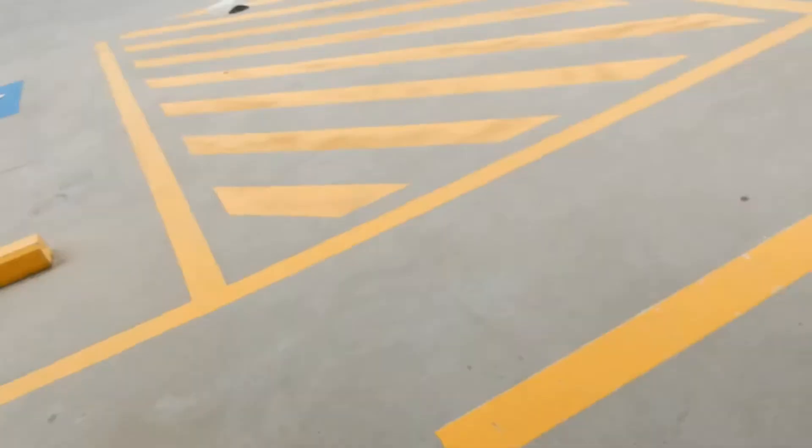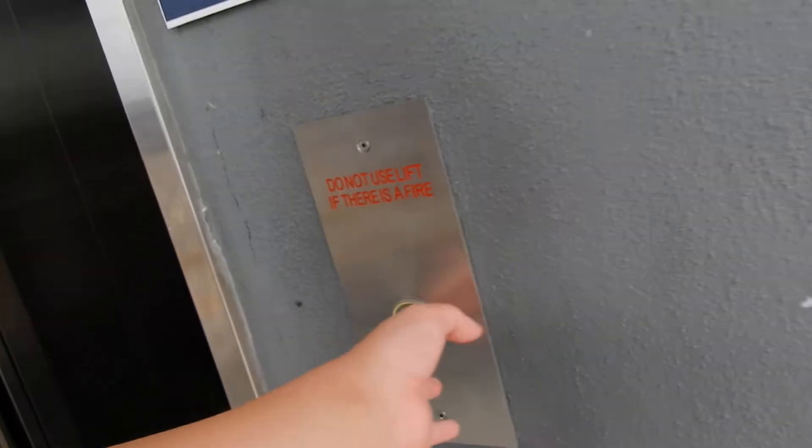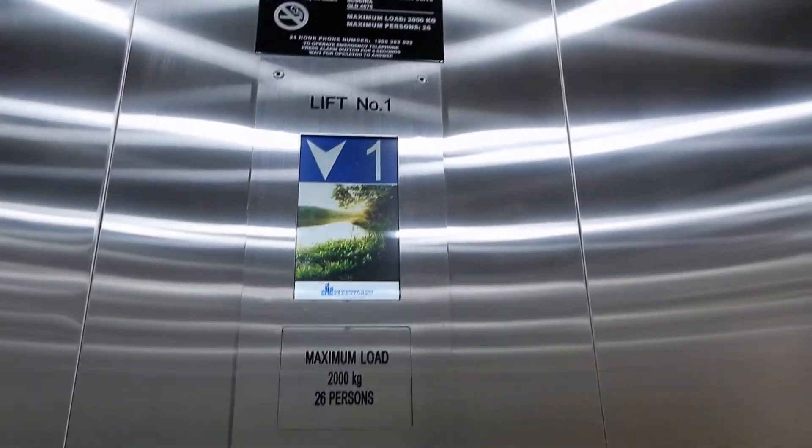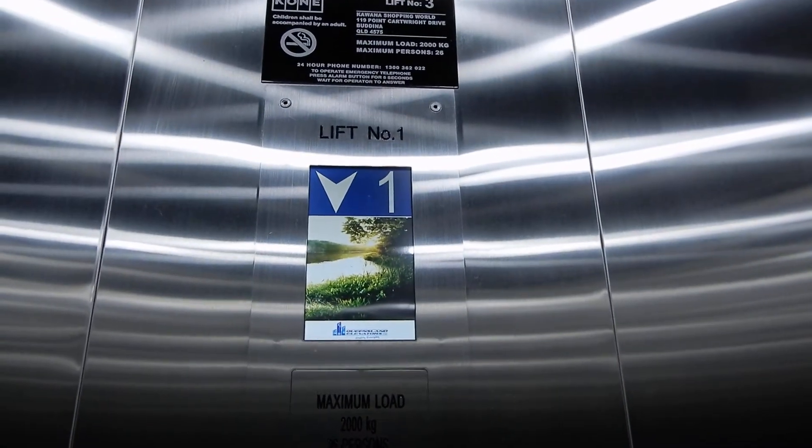There's only one — a lot less efficient than the Monospace. The two Monospace... Kone EuroDiscs down there. Very typical Queensland elevator. It's generic. What do you expect? 2000kg, 26 persons. Clearly it's maintained by Kone. Going down.